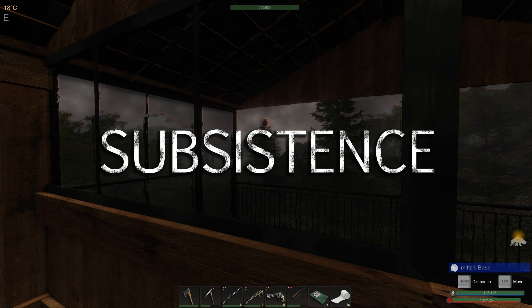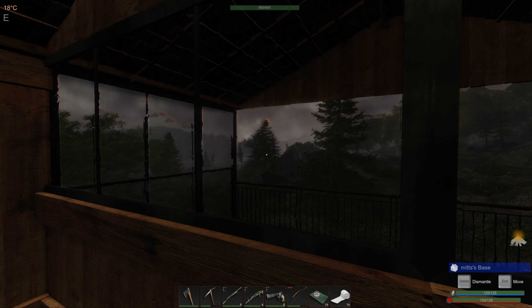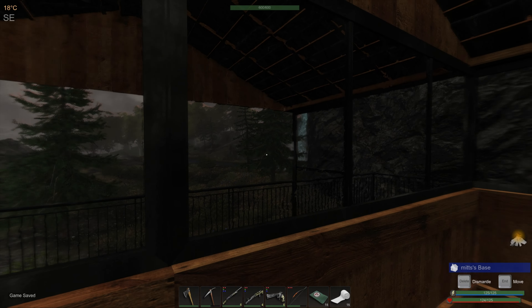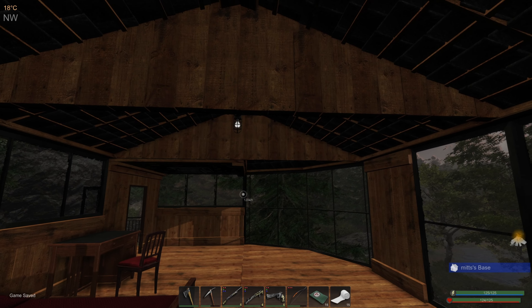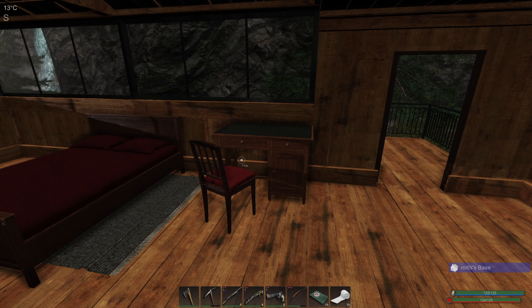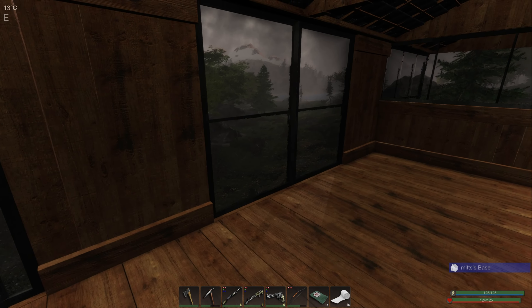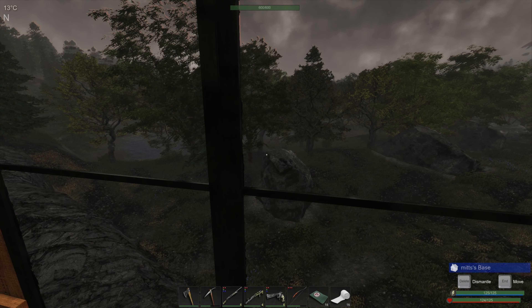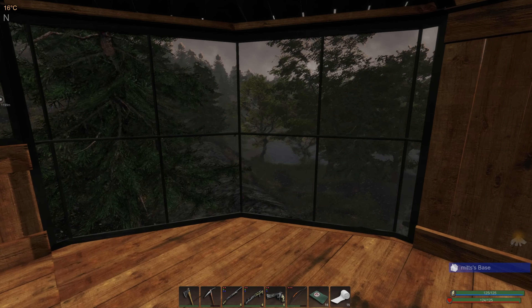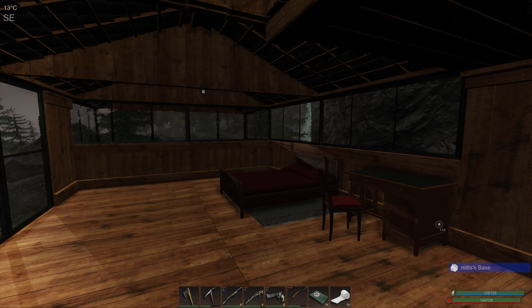Hello and welcome back to Subsistence. It's the next morning, still in July. Last time we crafted our oven and cooker. I'm upstairs having a look at this lovely room - we've got our ladder hatch for roof access, a little desk and chair, bed, and a rug, with this beautiful view out to the lake. Really pleased with this covered deck out there.